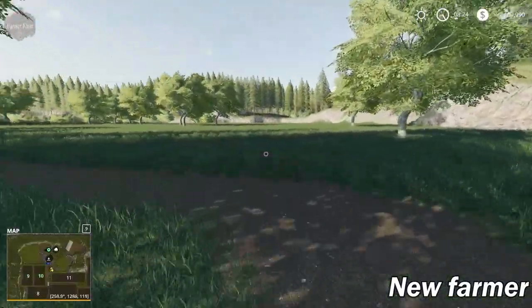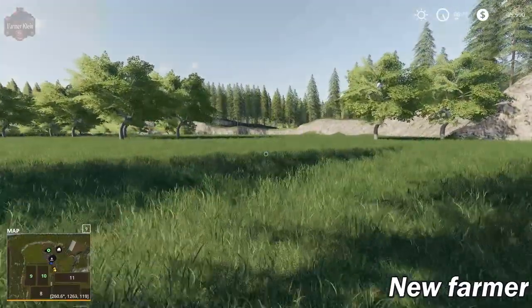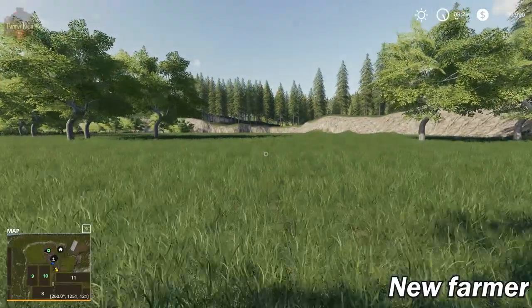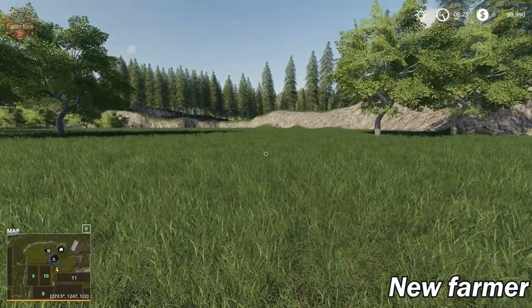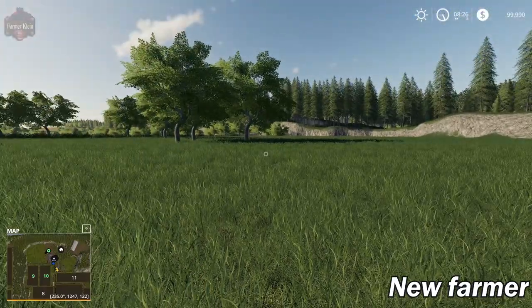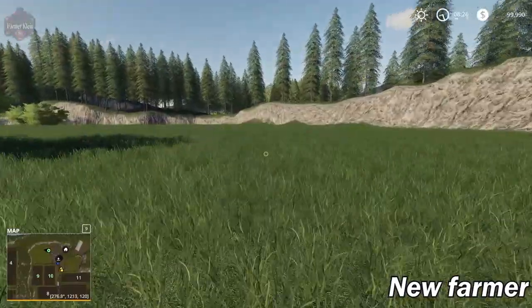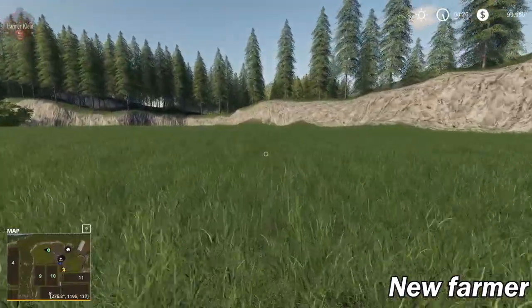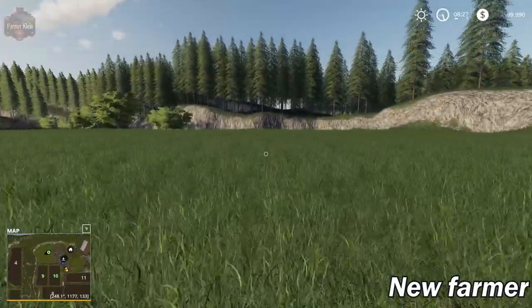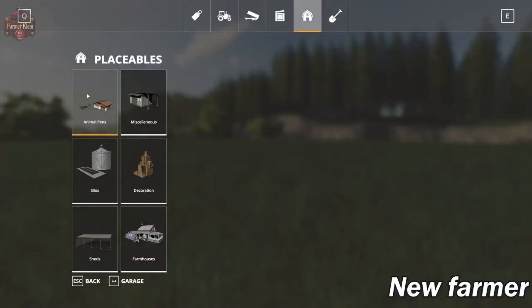Notably around the main farm area are these large clearings. This one has some trees peppered around that we could easily cut and get rid of. We've got a large clearing here — I think in Newbie Farm version 4 for FS17 this was a large cow pasture. This would be a great spot to put down a large cow pasture.